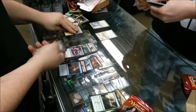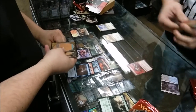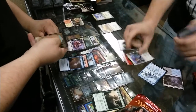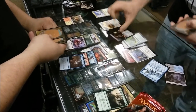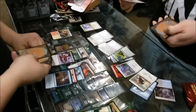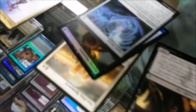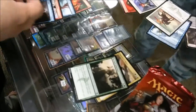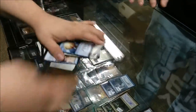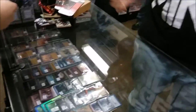Two sixes. We got a foil — Ugin's Nexus. It's a three. And his rare — he would have won anyway, but he got Avalanche Tusker and Ugin's Nexus. We'll keep all the rares out to show you what we all got at the end, who won what.